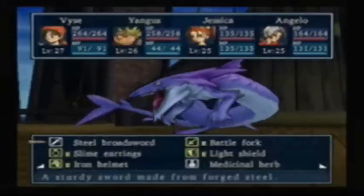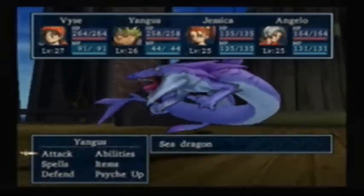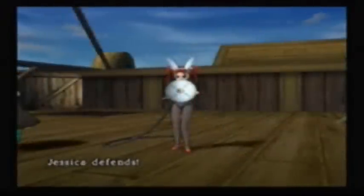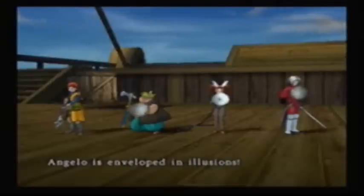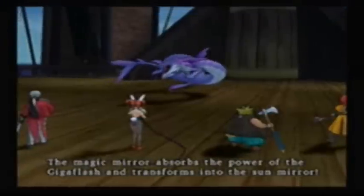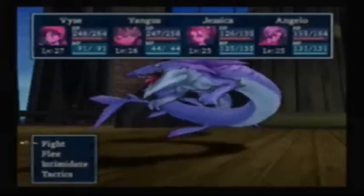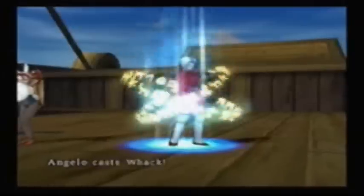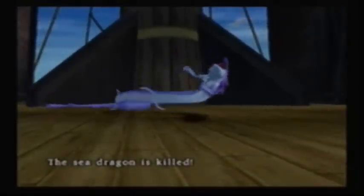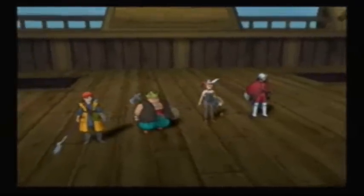I also want you to know that this is my third try getting into the Dark Ruins and completing that part, because in all honesty I got wiped out twice because of my noble running away policy. I wasted like two hours trying to get in there and survive. Anyway, once you use it as an item in battle and the dragon uses Giga Flash, the magic mirror turns into the sun mirror. After that, just have Angelo use Whack on it, because it's actually very susceptible to Whack. At most it will take two tries with Whack to kill it. It doesn't give much XP, but who cares.